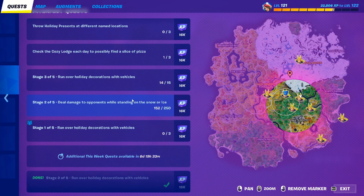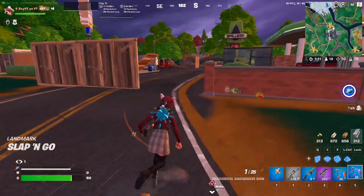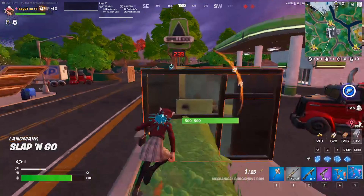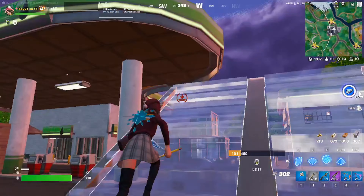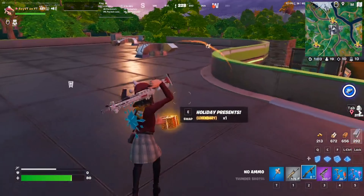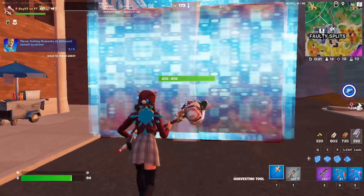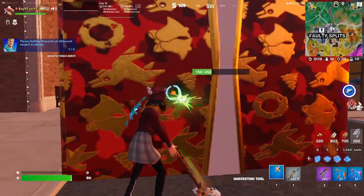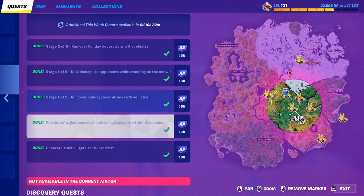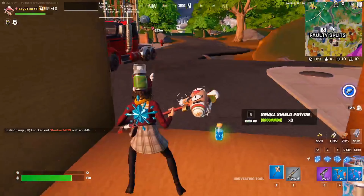Basically what you gotta do is throw a holiday present at different named locations. You just find a gold present on the floor and throw it at different named locations like this one right here. I'll show you what to do with this one. Alright, so I'm at Faulty Splits — throw it down. The thing is, you have to do this at different named locations, so once you do it at Faulty Splits you can't do it at Faulty Splits anymore. Once you do it at Frenzy Fields, you can't do it at Frenzy Fields anymore.